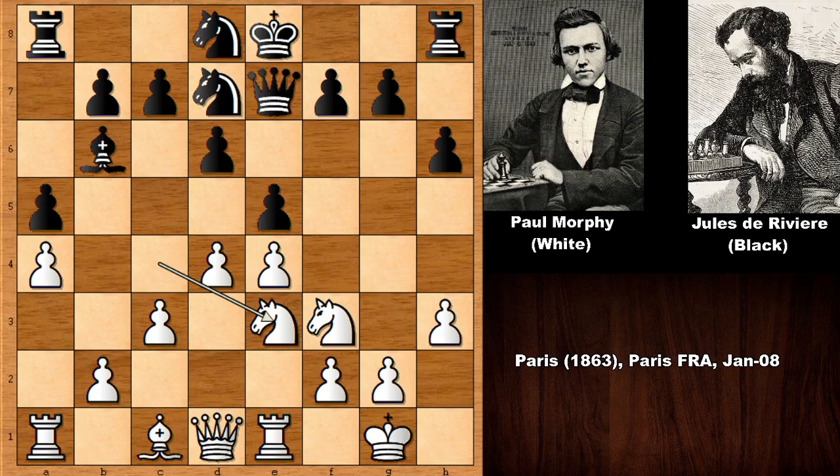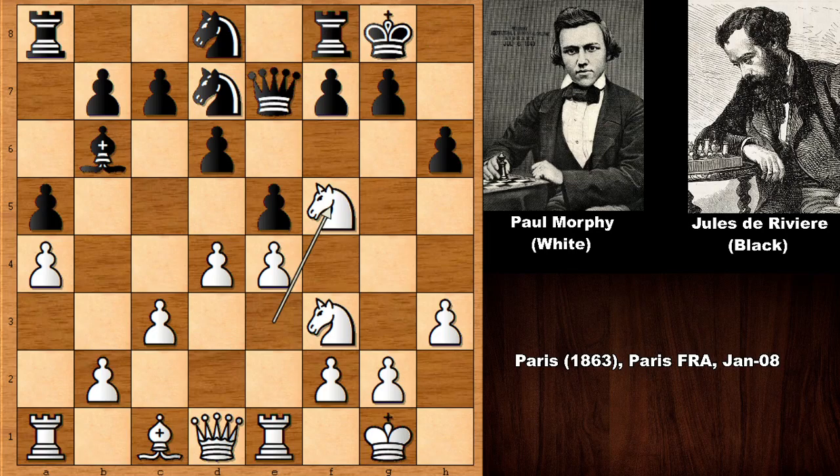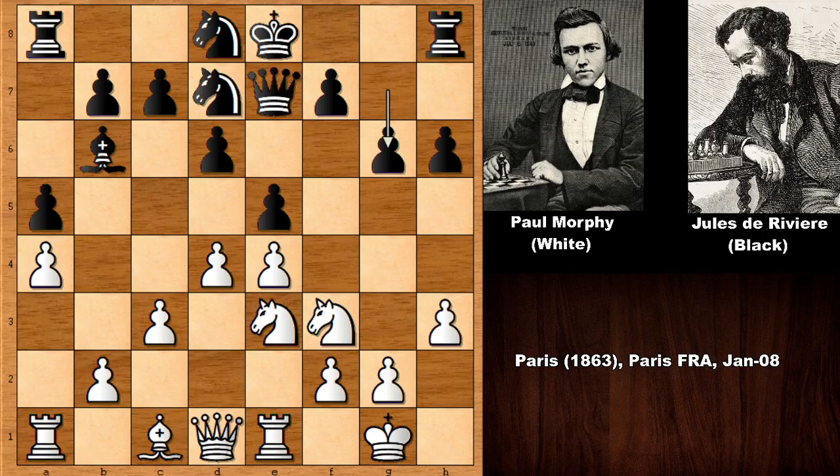Derivere would also like to castle, but if castling, then knight to f5 — an octopus knight causing a huge headache for black. This is probably why Derivere pushed the g-pawn, not allowing knight to f5. But when you have a superior, flexible position, you have other alternatives. Paul Morphy's second alternative for the knight: knight to d5, also a juicy square, attacking the queen which has very few safe spots.